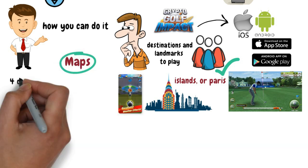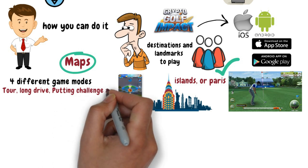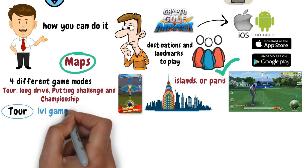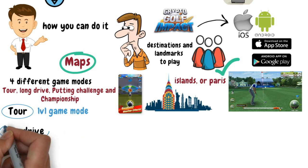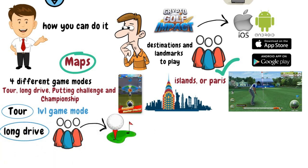Along with different maps, the game also features four types of game modes: Tour, Long Drive, Putting Challenge, and Championship. Tour is the basic 1v1 game mode. Long Drive, as the name suggests, is a competition of how far the players can shoot their balls. The further the ball travels, the greater the rewards.